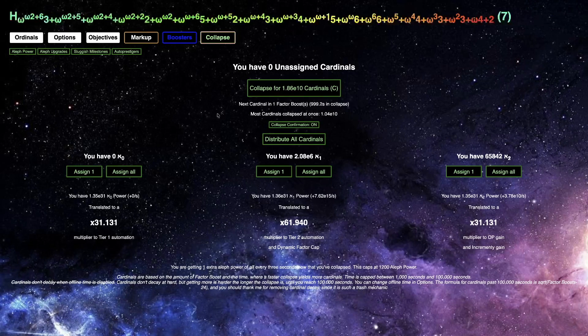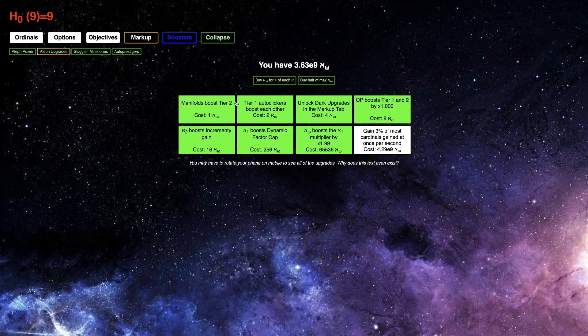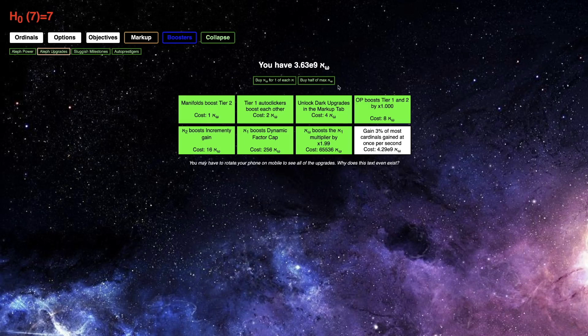I'm back, and I can now gain 18 billion cardinals — I'm just going to do it now because of the Olive upgrade. It says 'gain 3% of most cardinals gained at once per second.' Oh, it's most cardinals gained at once — I thought it had to do with the most cardinals gained per second. But whatever, I can still distribute all cardinals here, and this will give me mildly better multipliers, but more importantly it will give me one more Aleph Omega, which will allow me to gain 3% of most cardinals gained at once per second.